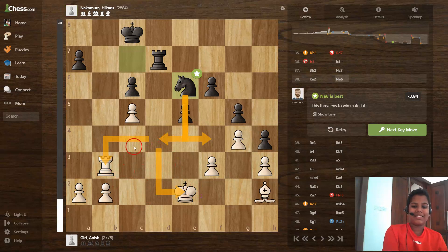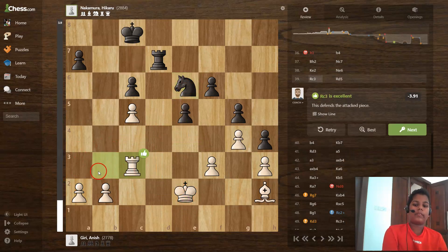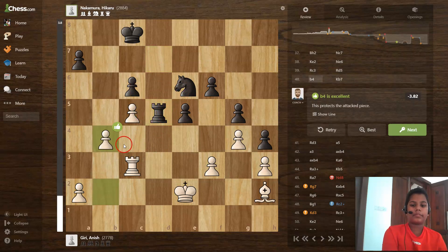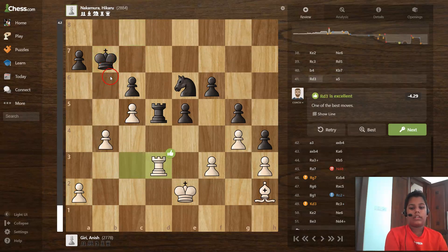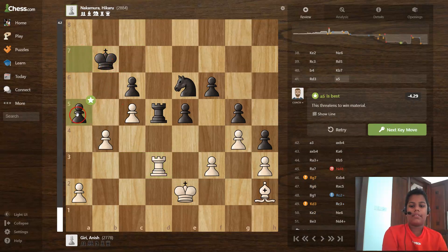There's a double attack here — the rooks may be exchanged. If the white knight goes there and checks the king, it can take the rook. Then rook to c3 and rook to d5, trying to get the pawn. b4 guards the pawn and king to b7. Then rook to d3 — and a5 is the best move, a free pawn. Get that pawn!